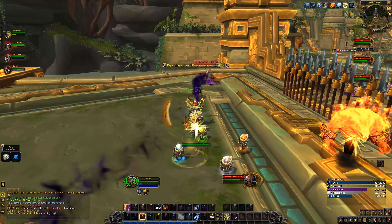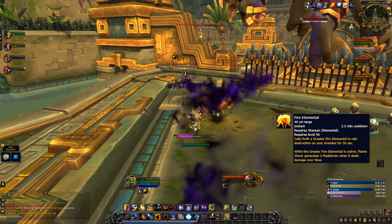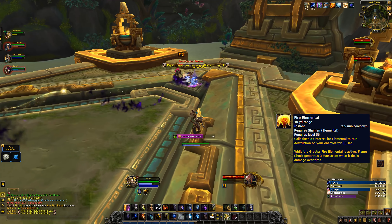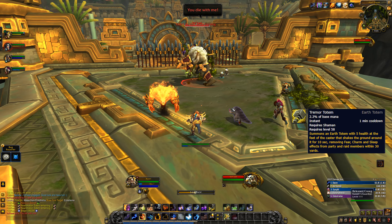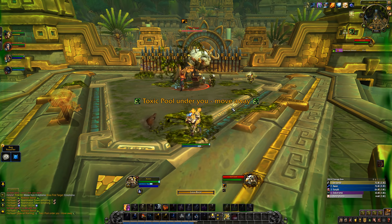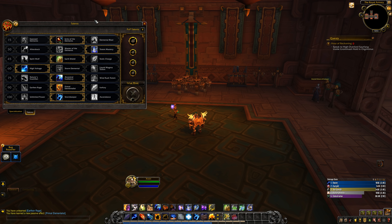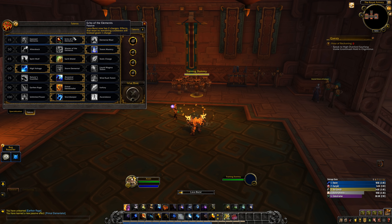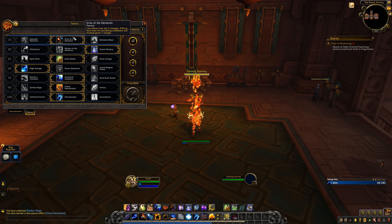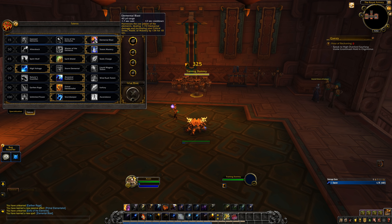A good change though: your Fire Elemental pet not only got an awesome new model, but now gives you 3 Maelstrom every time Flame Shock ticks. Other baseline changes include the comeback of Tremor Totem — cool for more utility — and Frost Shock no longer costs Maelstrom, so it's almost spammable on the move, making Icefury playstyle better. In talents, like Shadow, you look at the tree and wonder. Echo of the Elements is practically a must to manage Lava Burst better; it makes gameplay far more interesting, so you really need to take it.